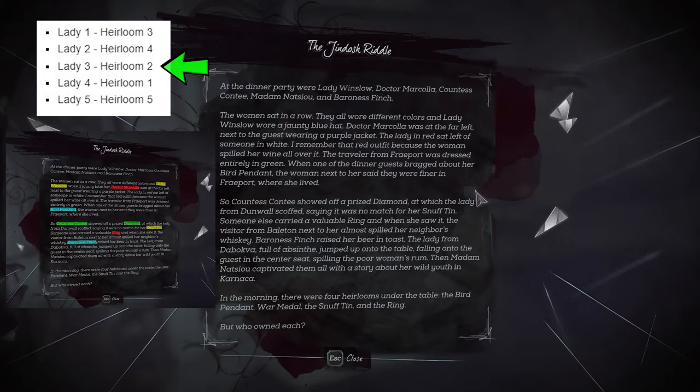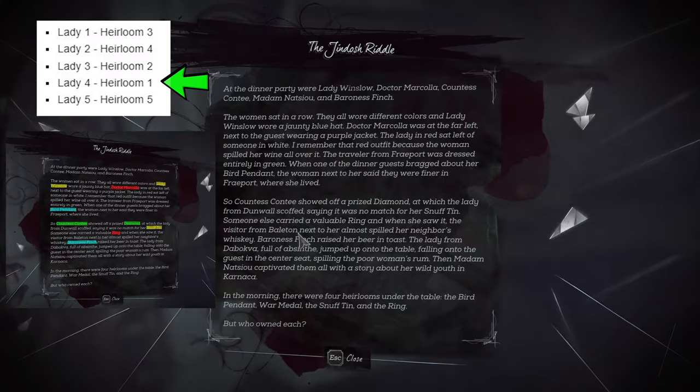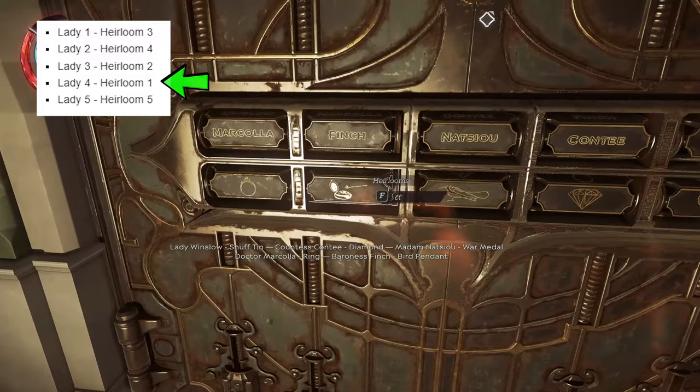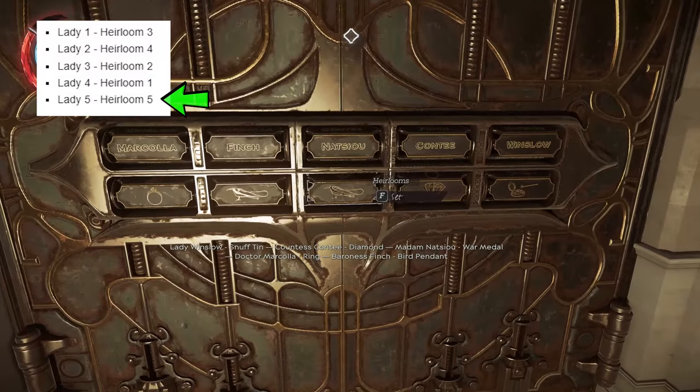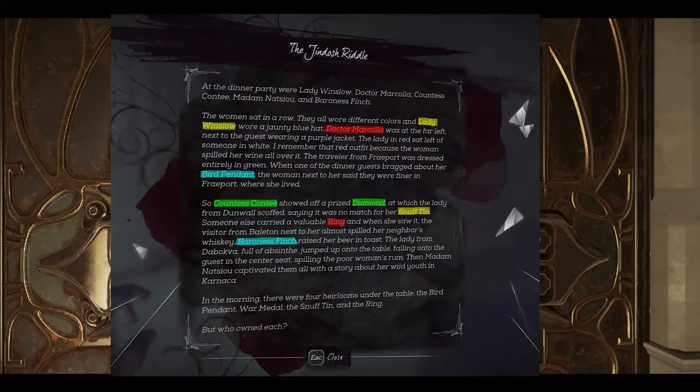Lady 4, which I've highlighted, is Finch. This is highlighted in blue and she's going with the first one, which is Bird Pendant. So Finch is going to get the Bird Pendant. And because they didn't give us the fifth lady directly, we're just going to click the only one that isn't taken — in my case, that's the War Medal. So if you guys don't understand it, note that the puzzles randomize each time. Just follow the highlights I've made and follow the combination code, and you should be able to do it in no time.